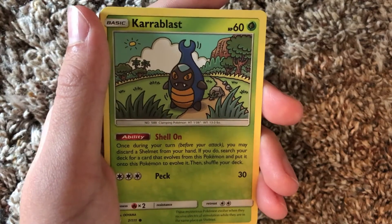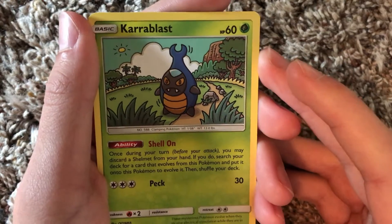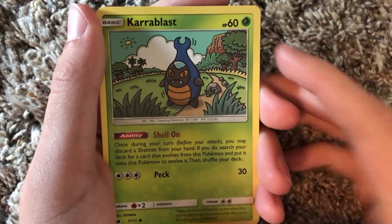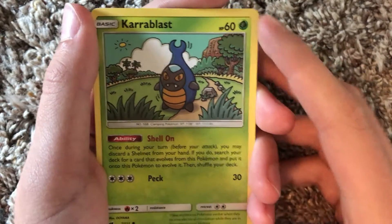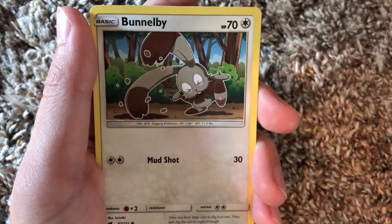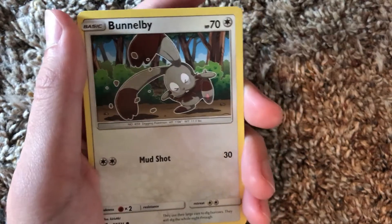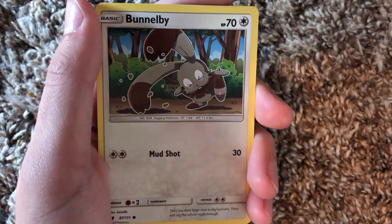Karrablast - oh, this is a cool art style, I like the background. I like Karrablast. Speaking of Karrablast, if you haven't seen my Pokemon Black Shelmet and Karrablast challenge you definitely should - just a little shameless plug. We have Bunnelby - I swear I have so many Bunnelby's. I probably have like all of the Bunnelby's, but here's another one that I don't have.